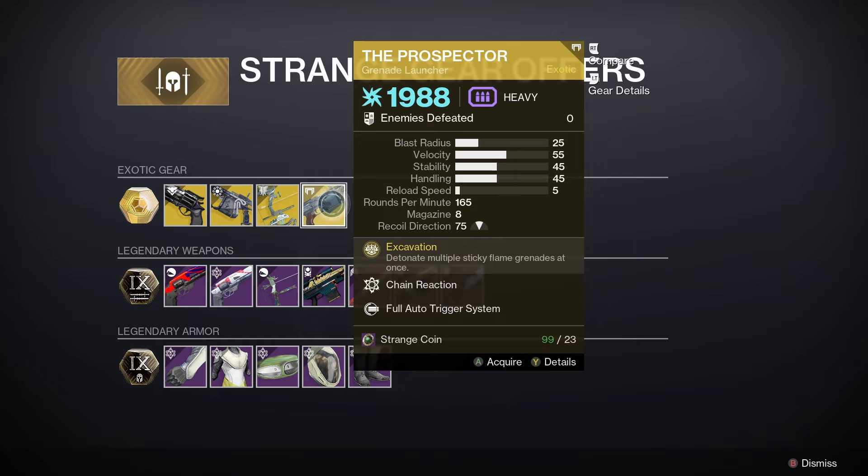Have a look at the other items Xur has. First of all, Hawkmoon — the random roll this week is Moving Target, so that is pretty nice. We've got Arbalest as well, which is very good. If you don't have Arbalest and you're a new player just coming in from The Final Shape, I definitely recommend you pick up Arbalest — it's a fantastic linear fusion rifle but it doesn't go in the heavy slot.